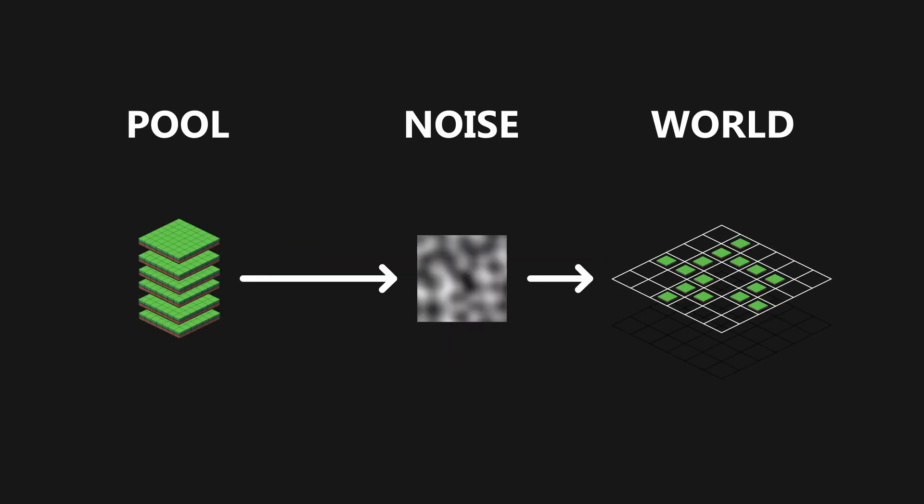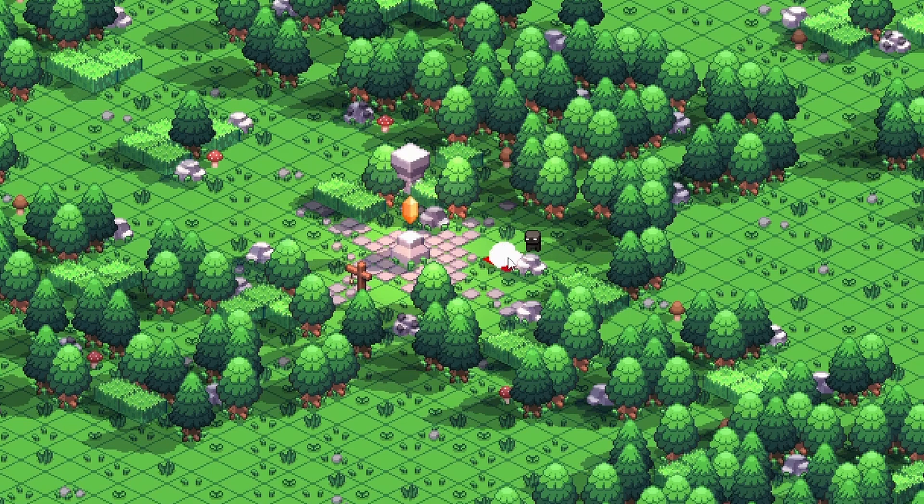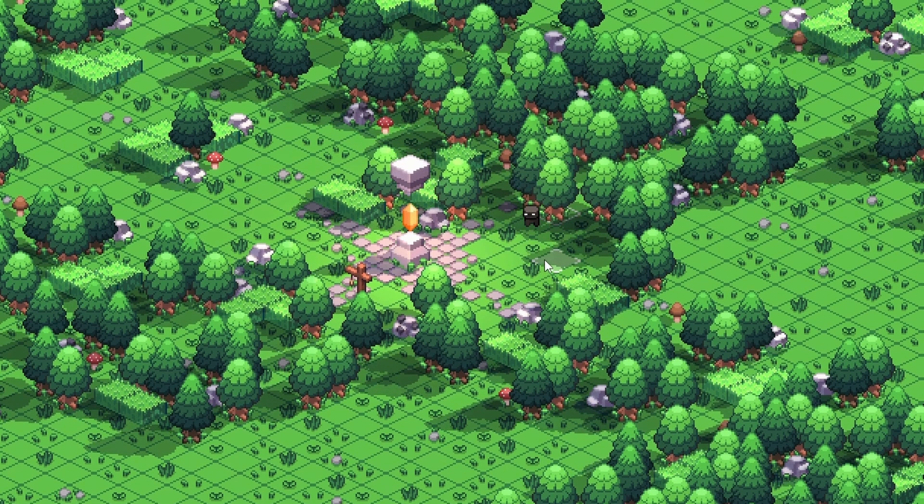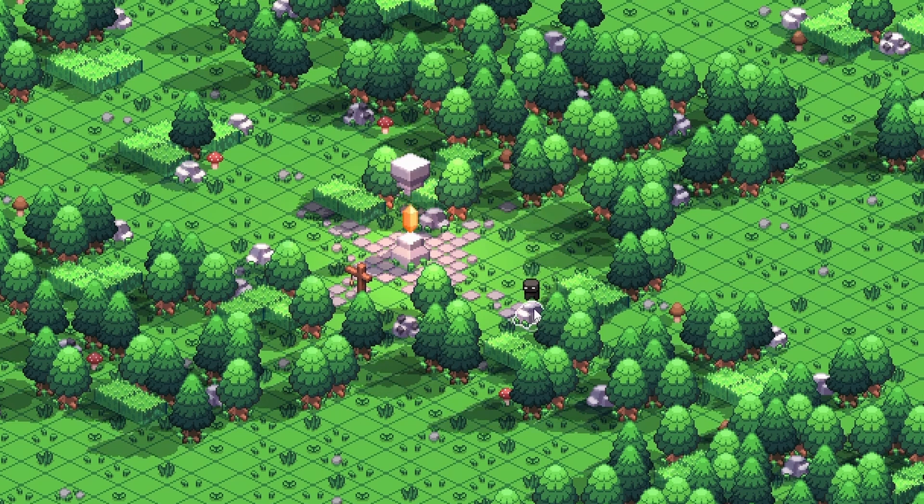In my case, I'm using the noise function to load a chunk from a pre-made pool. This works fine for now, but in order to not have repetitive chunks, I would have to create a really big pool of options. That's why I'm also going to have to generate the vegetation and resources via a separate noise function. Generating the world procedurally has the benefit that I only have to store the seed created at the start and the modifications made by the player, and it also allows players to load a specific seed they want to play.